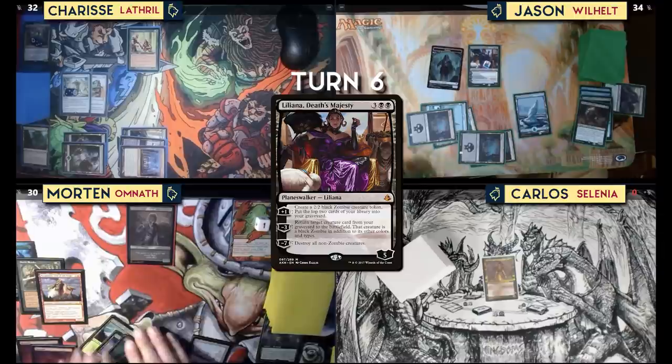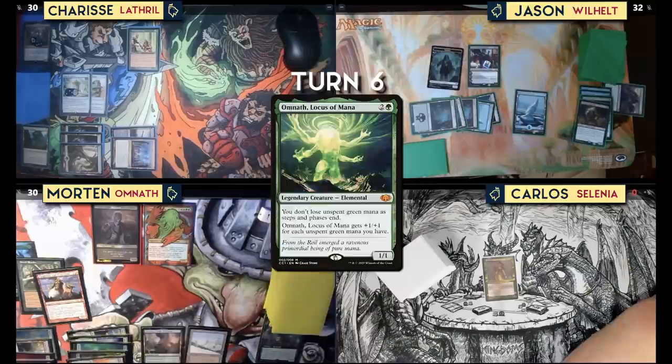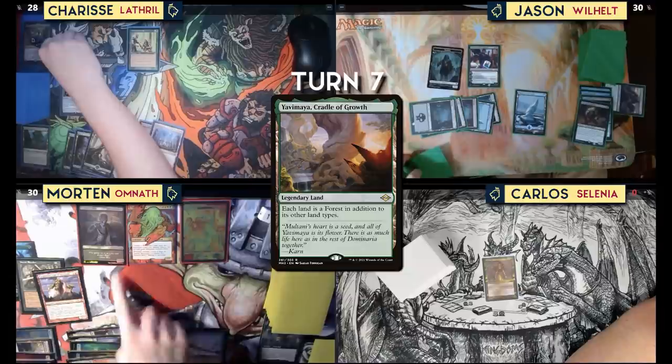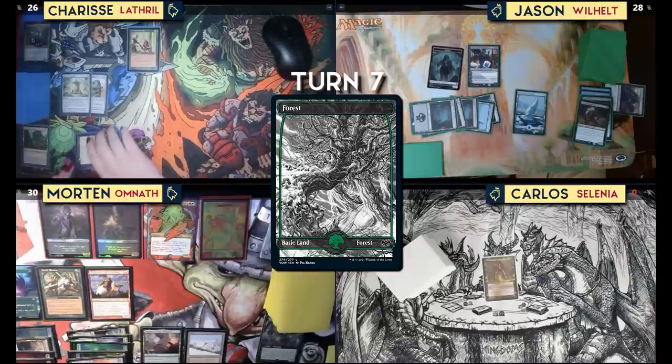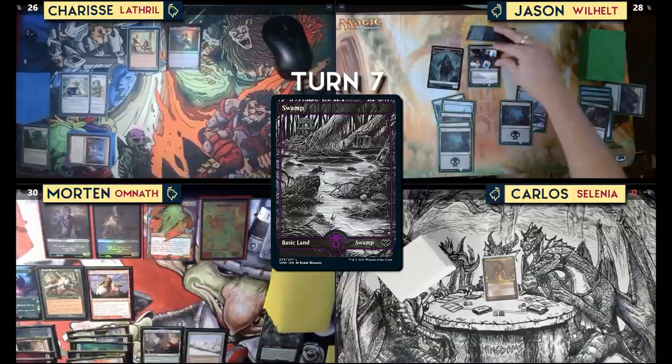Untap. Play Omnath for nine — there he is! When he hits the battlefield, each player takes two damage. Play a land for turn — the Cradle — and I get a 5/5 elemental and two more mana, then pass. Untap — wait, I played a land so I also got a zombie! I'll scry, take the card and draw it. It's a land — better get out my commander at least. That bumps it up. That's my turn.